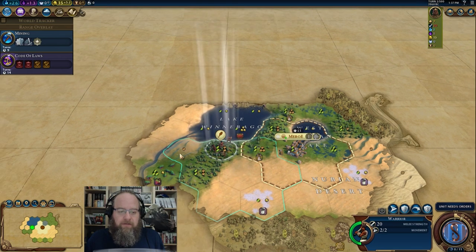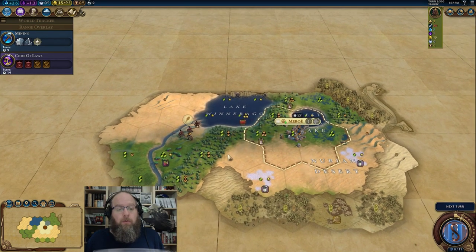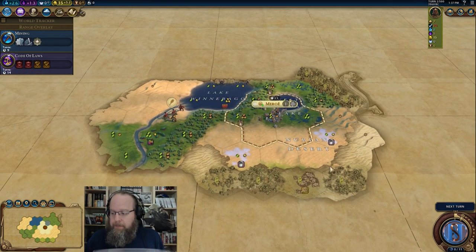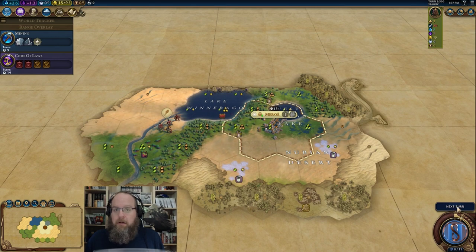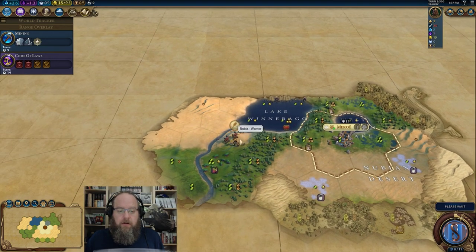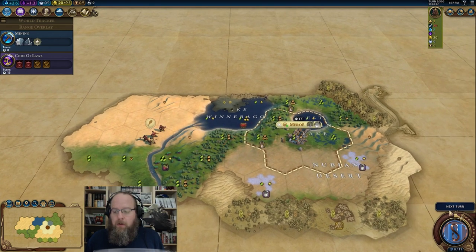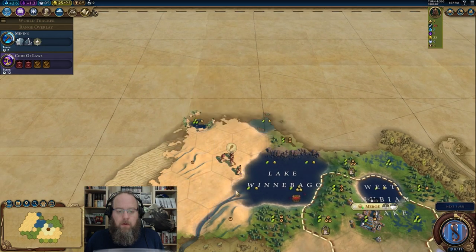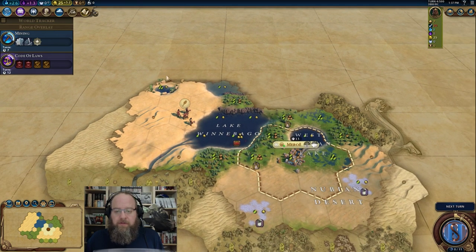I was surprised when chat's votes ended up on the Sanguine Pack — it certainly would not have been my choice, but I gave them the choice. So, we're going to be pushing for it. We're just going to move around here. Some more desert opening up. That's a big old desert, ladies and gentlemen. At least we've got some fresh water down here. Hopefully we'll run into some decent tiles.